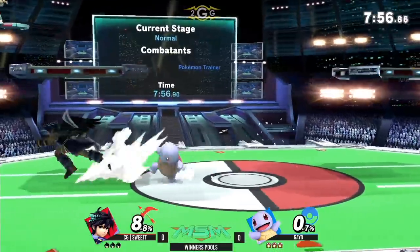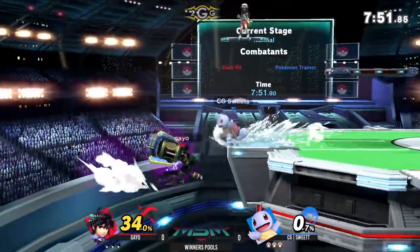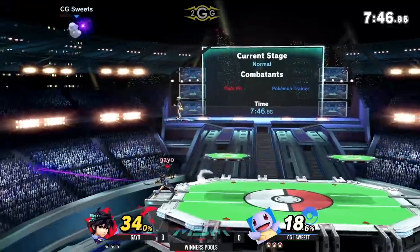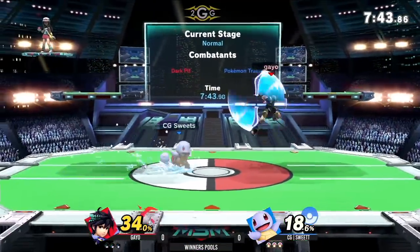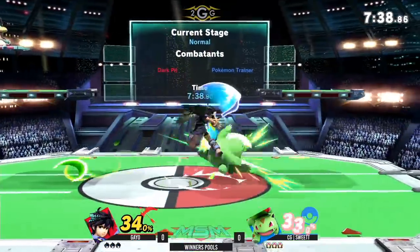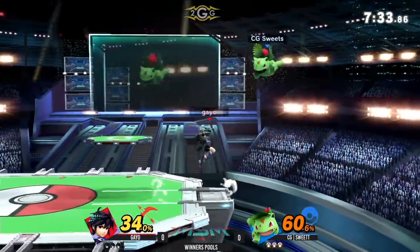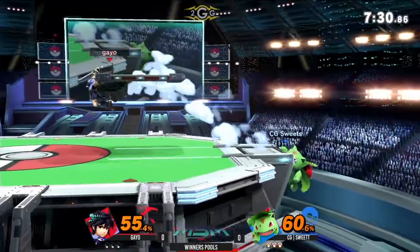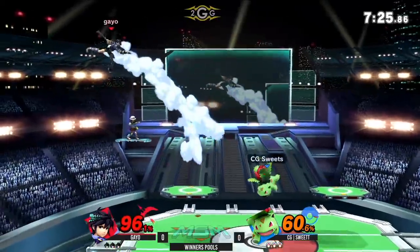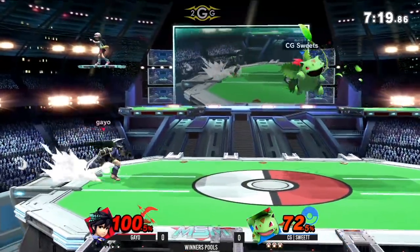We're doing a shout-out. Come out, Kira. So definitely starting off, Sweet Tea with his Pokemon Trainer — definitely one of his mains for sure. Looks like he got that small combo. Squirtle definitely has a lot of smaller combos he can utilize. Sweet Tea definitely keeps Squirtle out a lot longer than most Pokemon Trainers do. A lot of them like to rely mainly on Ivysaur as the main focus of their character.